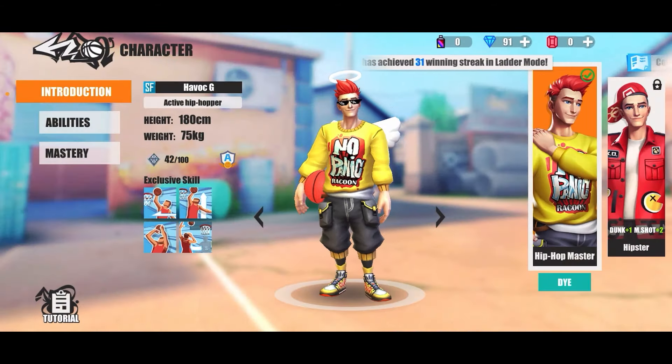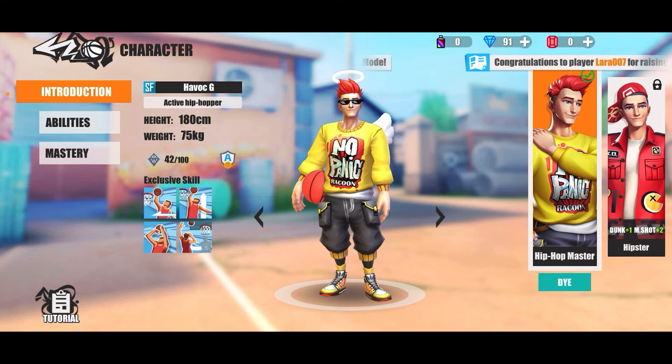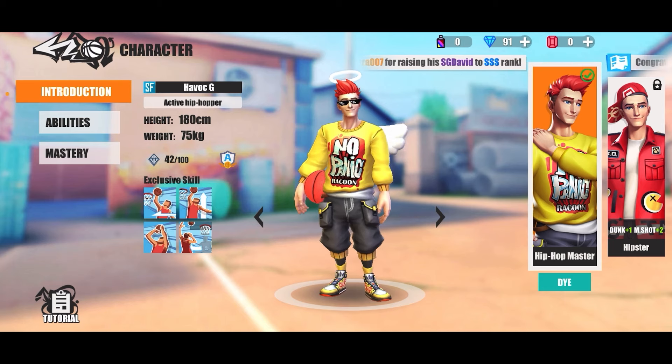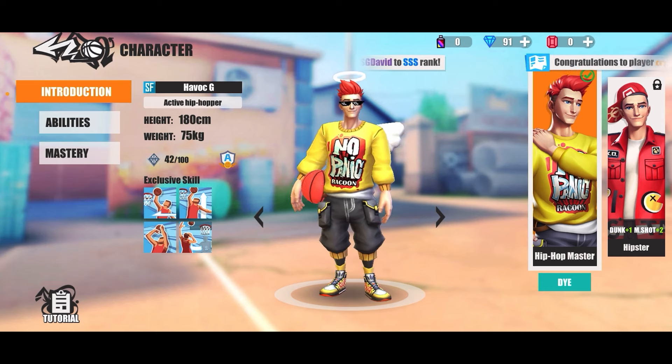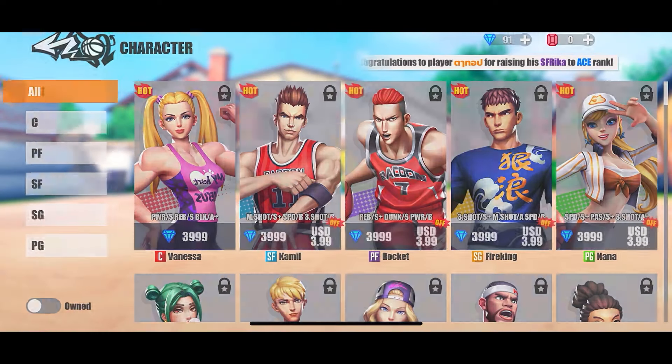So you don't have to use as many resources to get your hands on all your abilities and figure out if a character is for you. Back then you had to get Maggie to A-tier, test out all the abilities, and then realize you didn't like her — and you couldn't get your resources back. Same for Big Mike and Havoc G, who you had to upgrade anyway until the others were unlocked.